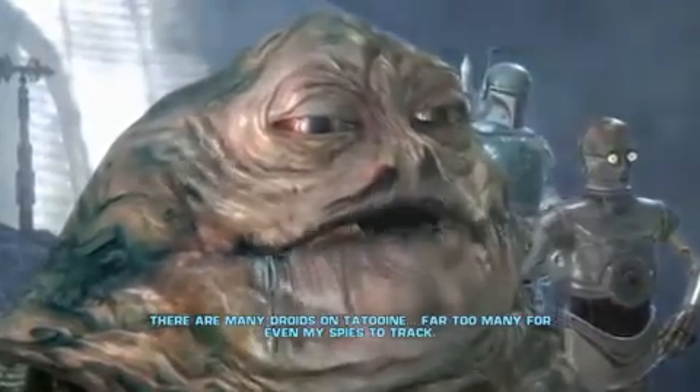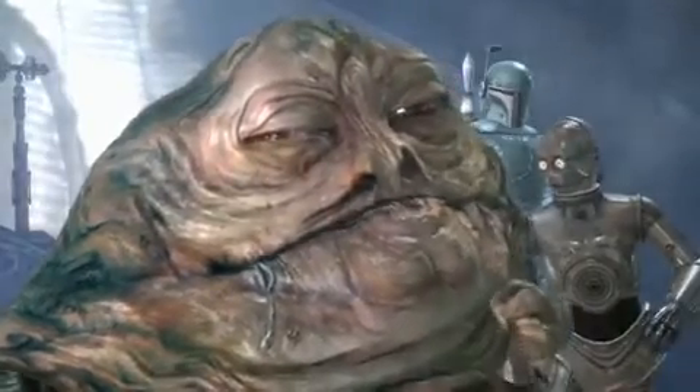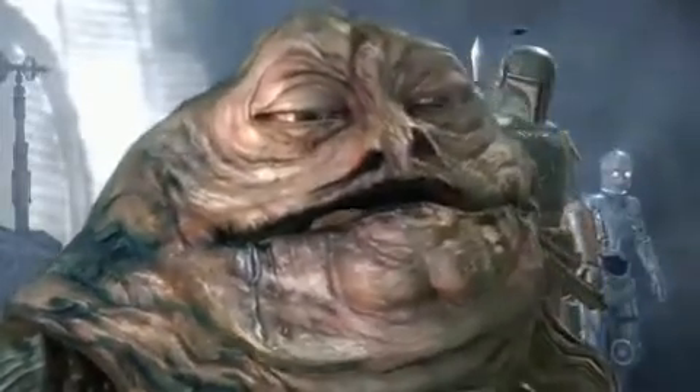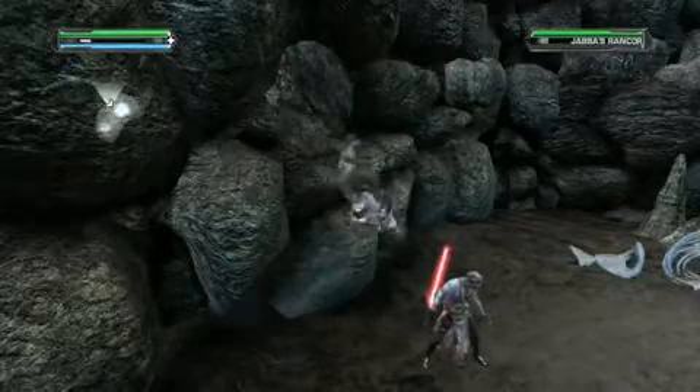Nice little cutscene — he says stuff, and there's C-3PO. And Boba Fett is in the background, I just realized — so cool — you fight him later. Anyway, he drops you down in the hole, and you have to kill his pet for this one in a specific way. You have to kill him just like Luke Skywalker did — you have to drop a big ol' gate on his head.